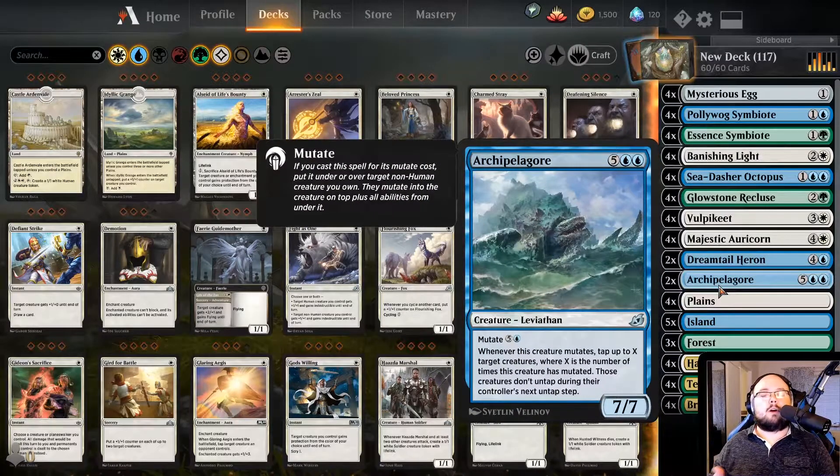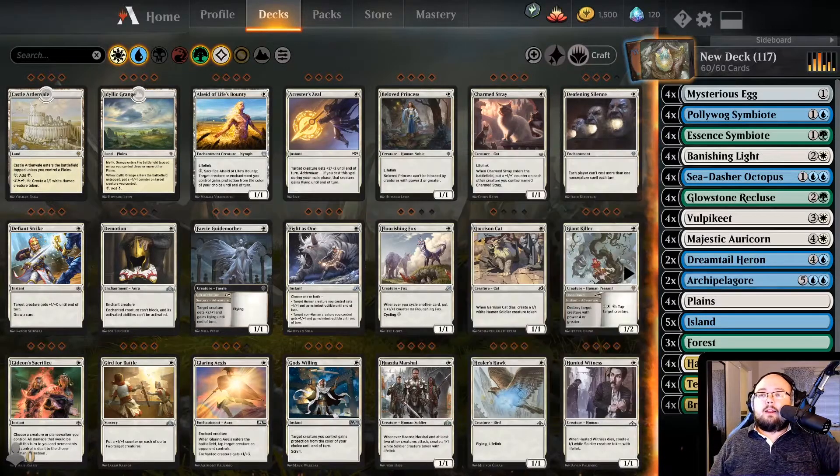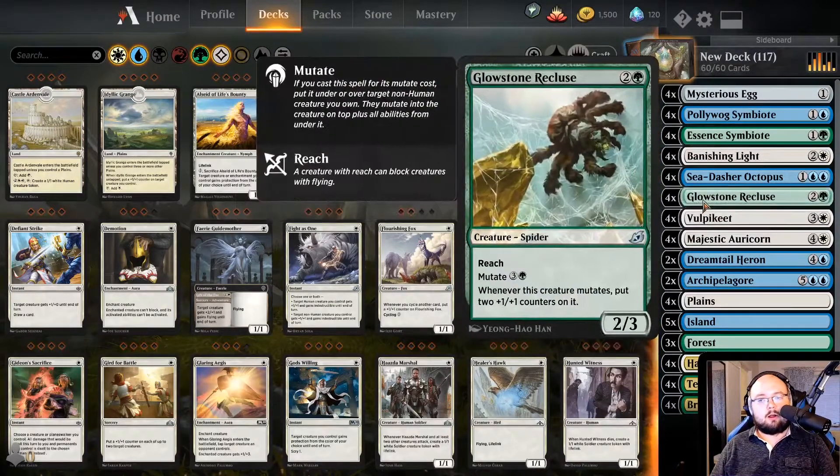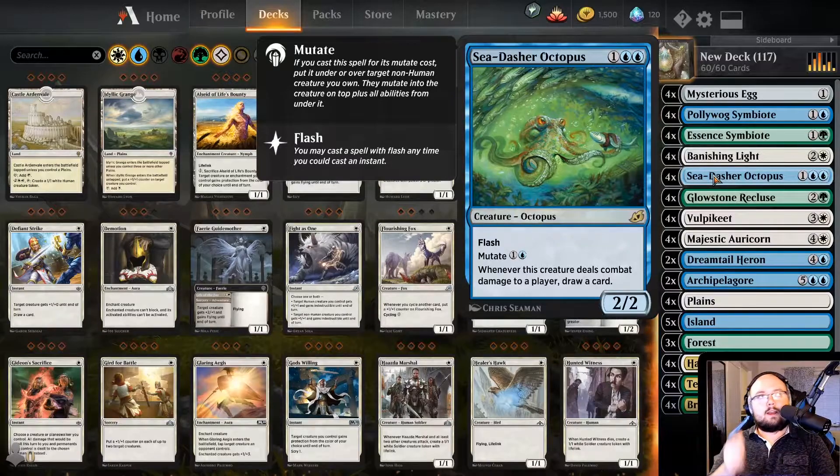And then the Archie Pelagor as our victory condition if we get into a long game. That is about it. This deck is really a lot about just mutating stuff and creating different creatures that are strong. But I think the most important part that I've learned about this deck is don't put all your eggs in one basket — don't put all your eggs in one Mysterious Egg.